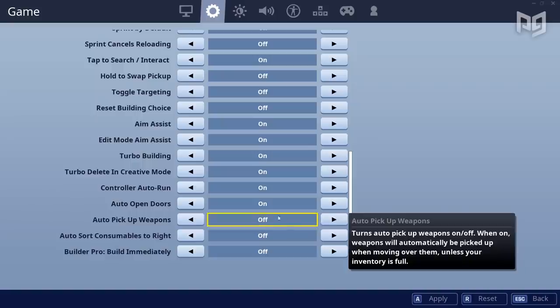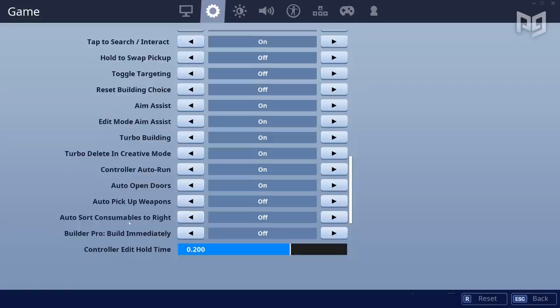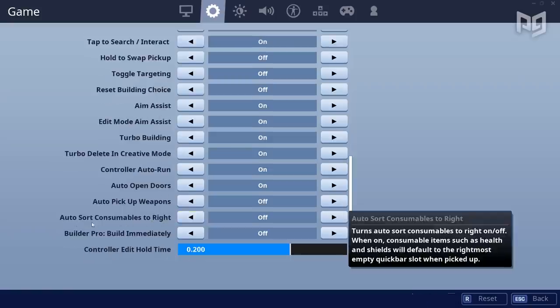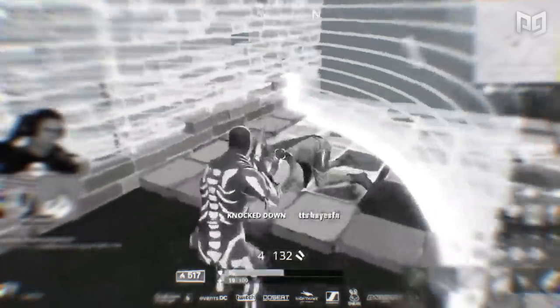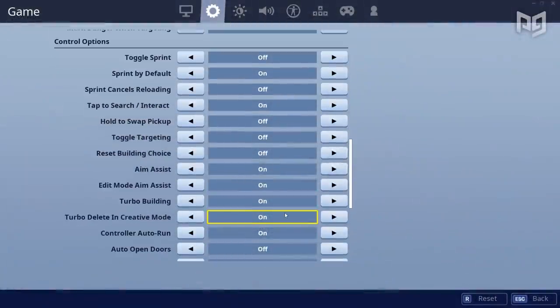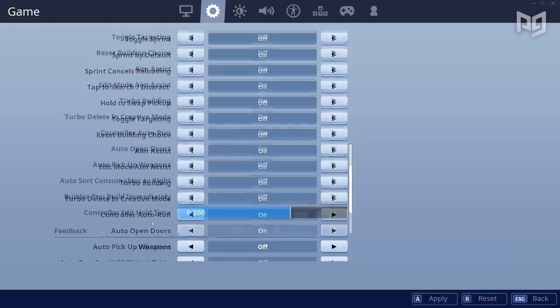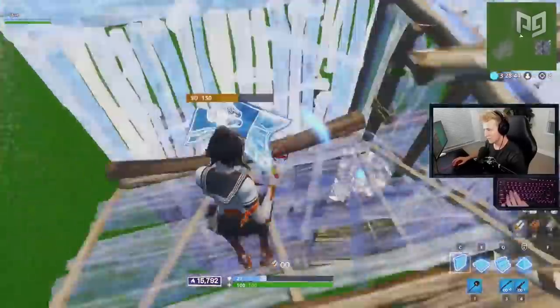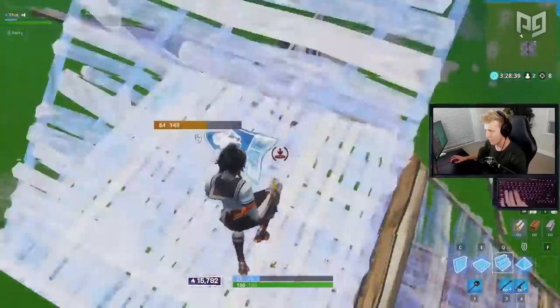Auto sort consumables is actually a great thing to turn on so you can spend less time organizing your loadout. Another crucial tip is auto open doors — how many times have you tried going for a wall edit and instead made a door? Auto open doors will let you keep momentum while running forward, so whether you scuff an edit or Fortnite just messes you up, you'll be able to continue as normal.